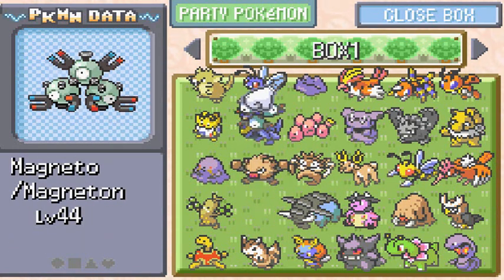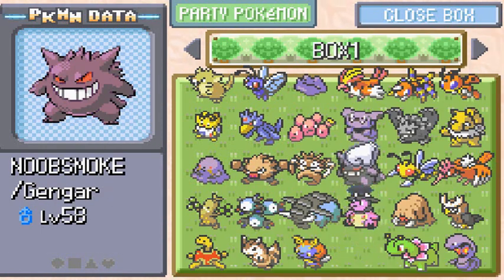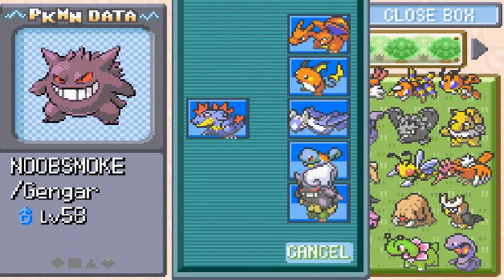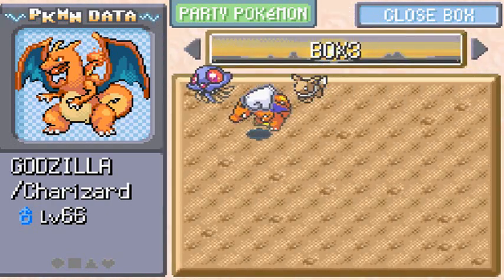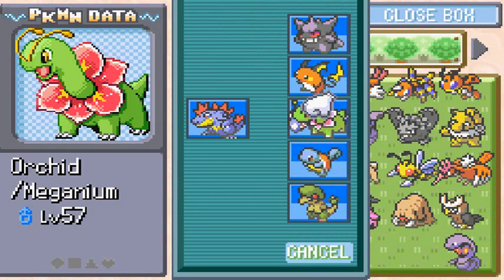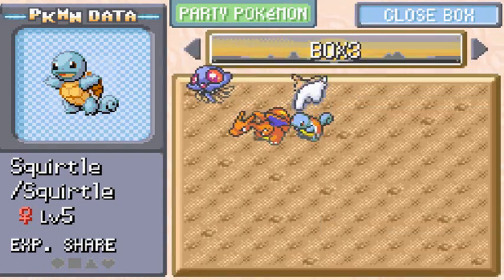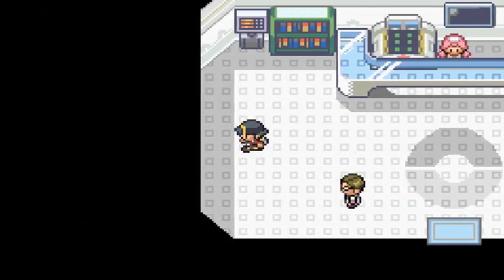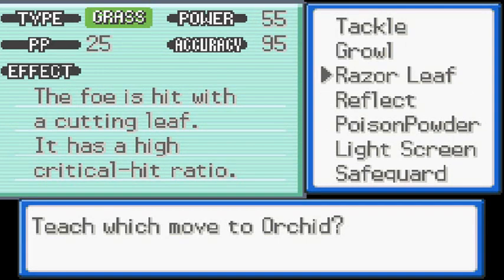We can't be wasting time, so let's switch out and go with Numel. I'm going to switch out Godzilla for the time being and sit Squirtle out too — I want to teach it some moves later. Squirtle will have to sit out for this one. Let's go to the move relearner and see what Orchid can learn.